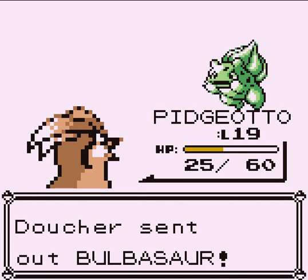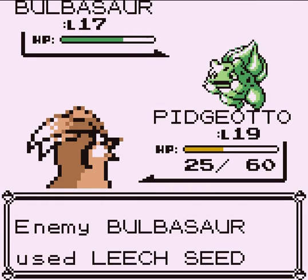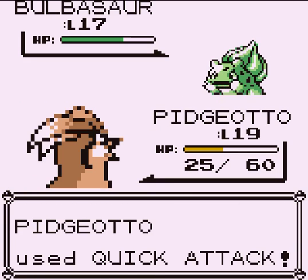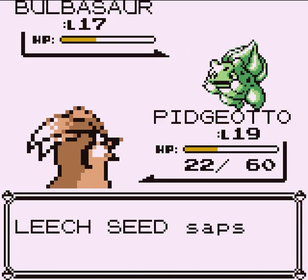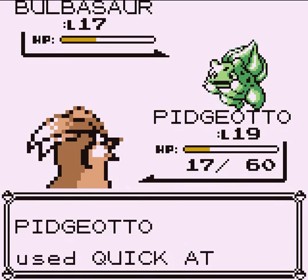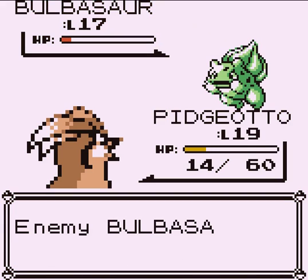This is probably the level it could have evolved — yep, level 16. If you started with Bulbasaur, the first three gyms are pieces of cake: Rock, Water, Electric — all Bulbasaur's area of expertise. You don't really come to a gym it's weak against until like the seventh.